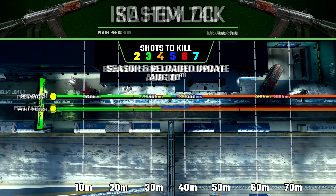And then finally, for assault rifles, with the ISO Hemlock, we can see our second and third damage range drop-offs have been reduced. However, our maximum damage range was untouched with this gun.